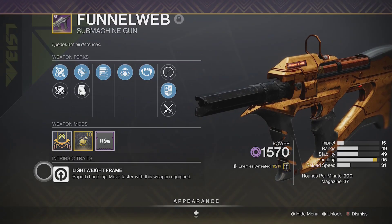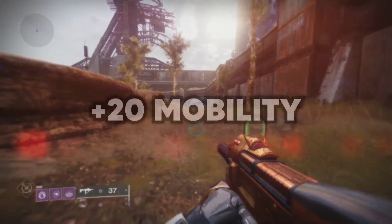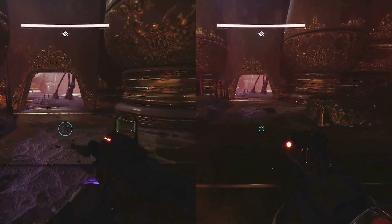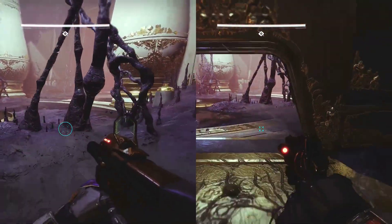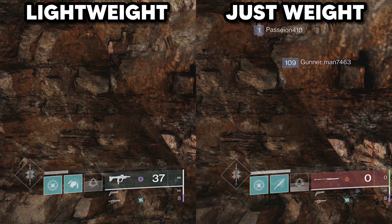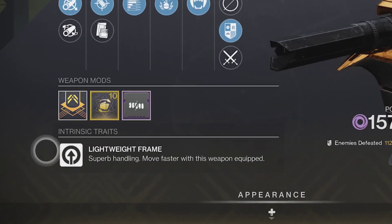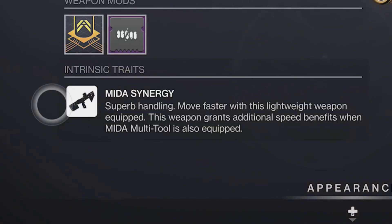First up is lightweight weapons. While you have a lightweight frame in your hand, you get plus 20 to mobility. This will increase your walk speed and jump height by 2 mobility tiers, and will not go above 100. It will also reduce your dodge cooldown on Hunter. This plus 20 is active all the time on weapons with lightweight frame, as well as Might as Synergy on the Callous Mini Tool.